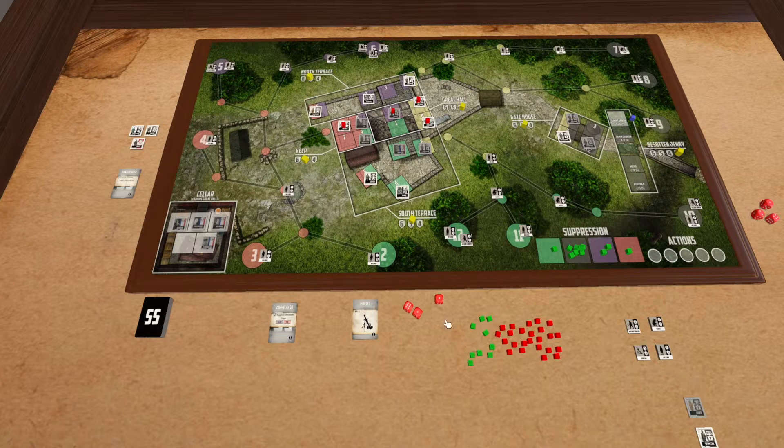Then we go to number two — there's no one there. Number three — that was a success again. Number four — another success. Number five on the South Terrace, different location but same defense value. And number six up here, once again a different location, same defense value. Wow, that was really bad for the guys occupying red — every single one of them was successfully suppressed.